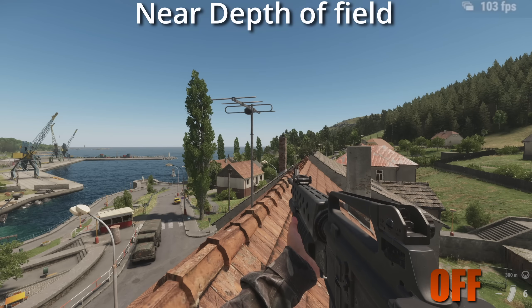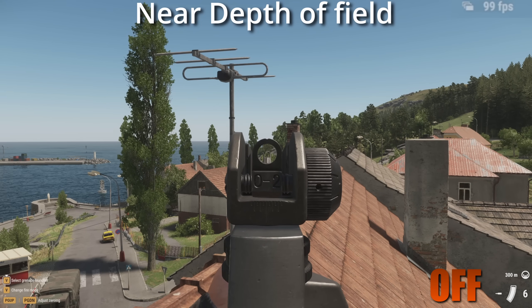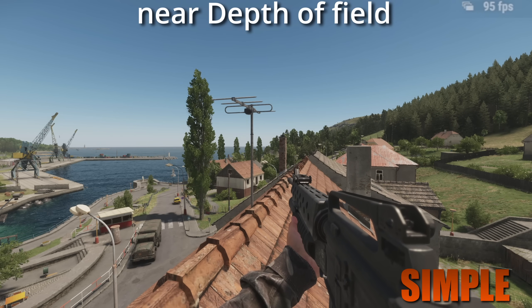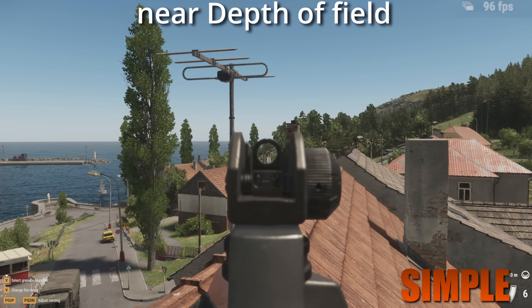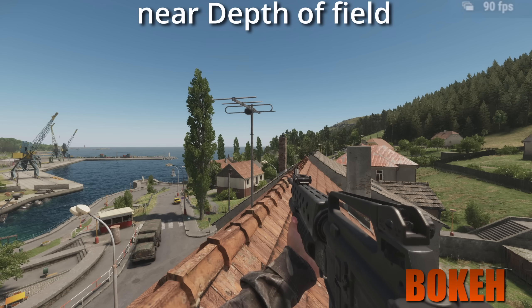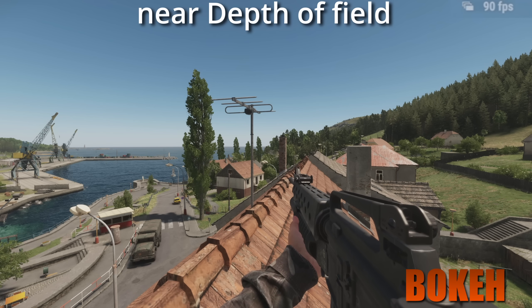Near depth of field basically blurs the rear iron sight and the carry handle. But this actually costs frames, and I think it looks worse on both the simple and the bokeh settings. It costs quite a lot of FPS, so I like the look of it off and it gives me extra frames — no brainer for me.